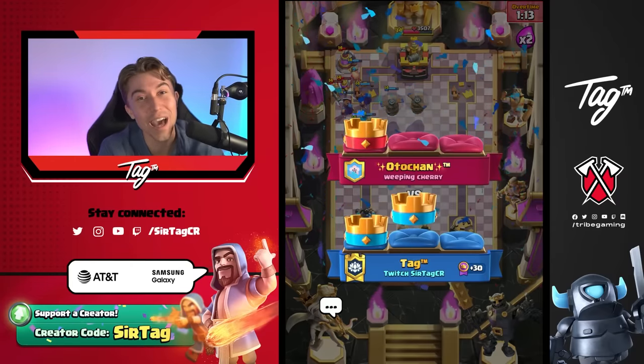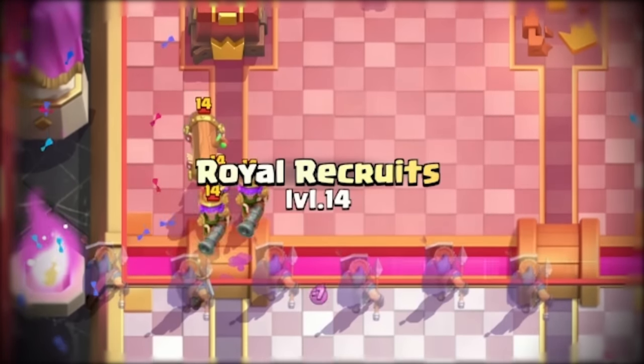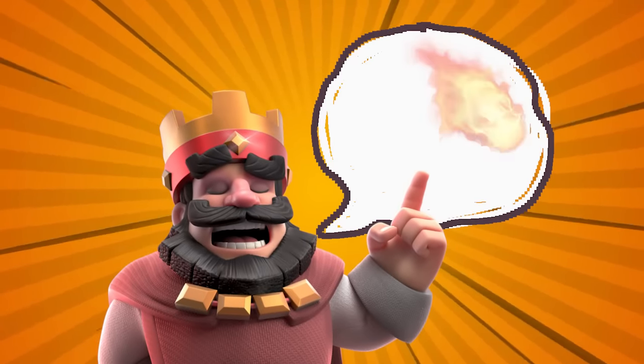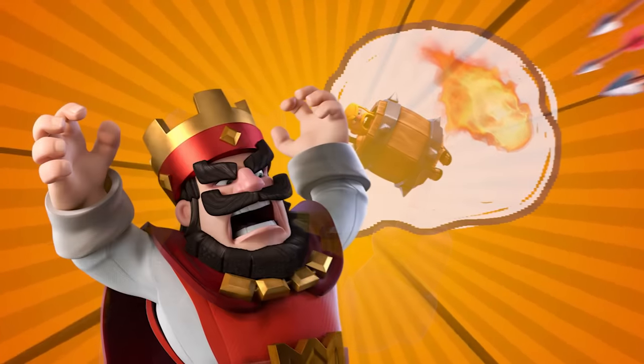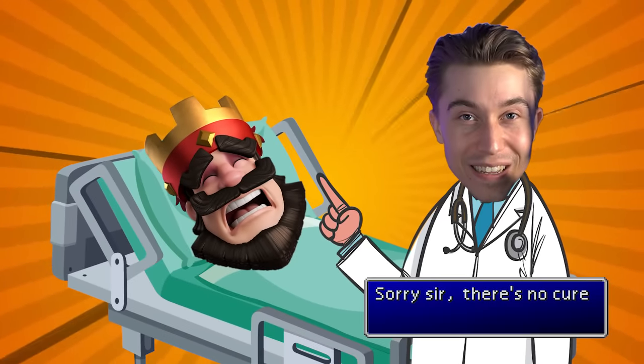Dominating another top ladder opponent at the end when it seemed like it was absolutely over. Such a fun match — it's cool to play card combinations that opponents don't predict. Way too often opponents expect a Fireball plus Barbarian Hut, and when they get hit with the Arrows they get pierced all the way down to the point they can't ever recover.